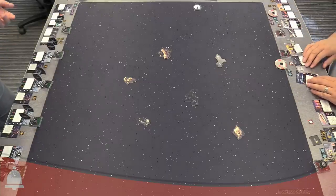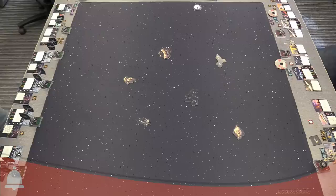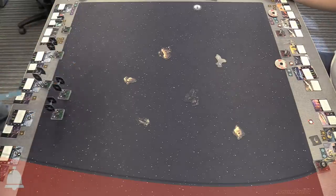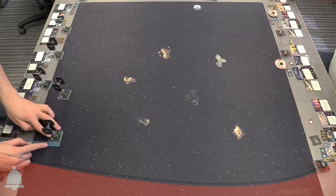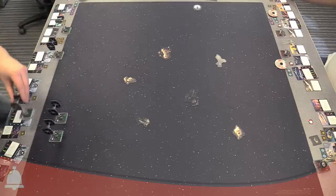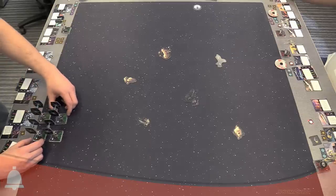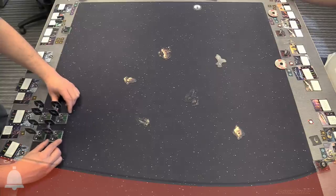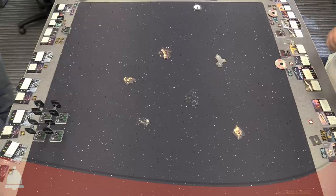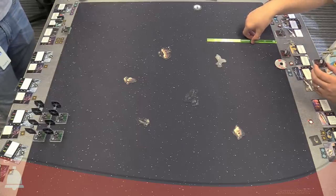Much like first edition, we'll be placing ships based on pilot skill. I have a bunch of threes and a six; you have a four or five and a six. So I'll be placing my three threes first. I do feel rather confident flying through these obstacles — I might regret saying that later. When you place Dutch, you can choose the orientation of that turret at setup.